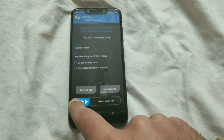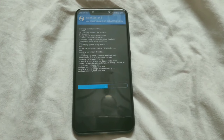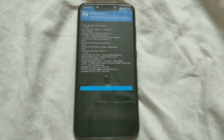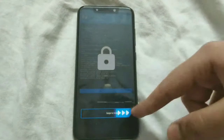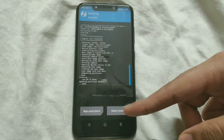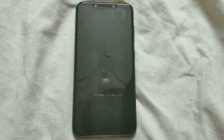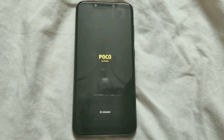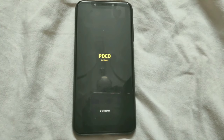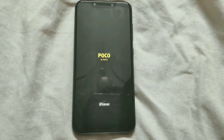So make sure you flash the disable force encryption zip after installing the MIUI beta. I have selected both of these, and now I will swipe to confirm flash. Once the installation is complete, just tap on Reboot System. Your phone will boot up — this will take maybe two to five minutes, so just wait patiently.